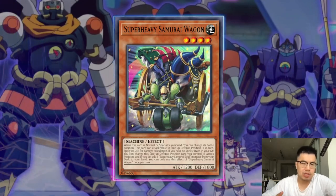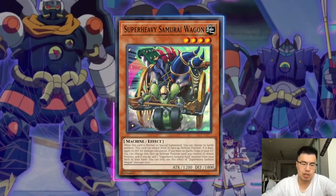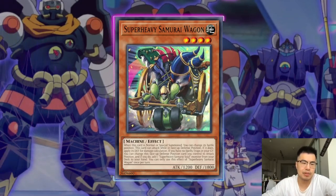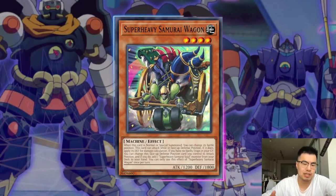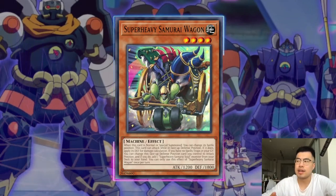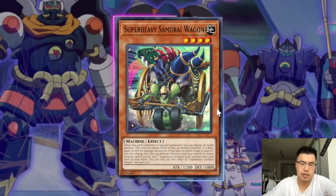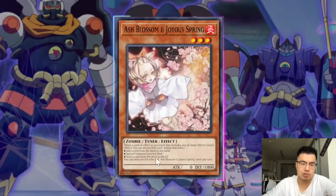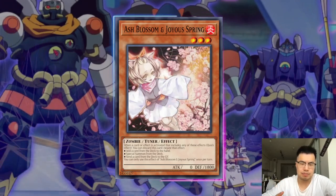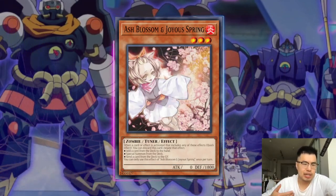Another card you should definitely be Ogre-ing is Super Heavy Samurai Wagon. If their hand is really bad and the first action they go is summon Super Heavy Wagon as the normal summon, tilt to defense, and then use the effect to try and change it back to attack to search — you can Ghost Ogre that, and half the time it just ends their turn because their hand is so bad. They're committing the Wagon as their normal summon instead of playing Wakaoushi or normal summoning Soul Piercer, which is the traditional technique that guarantees maximum advantage. So just be very careful and be mindful of Side Frame Gear Gamma for any cards, and that does include Ash Blossom as well.